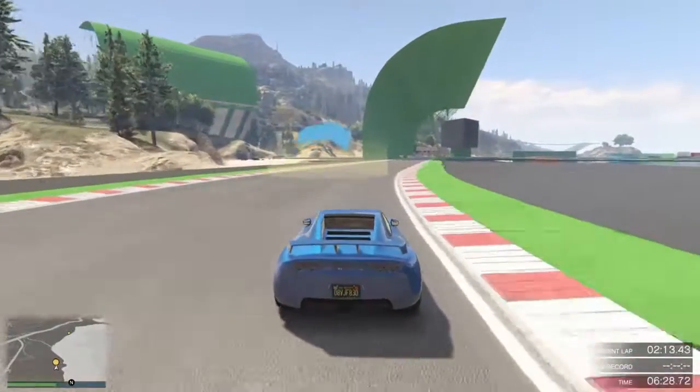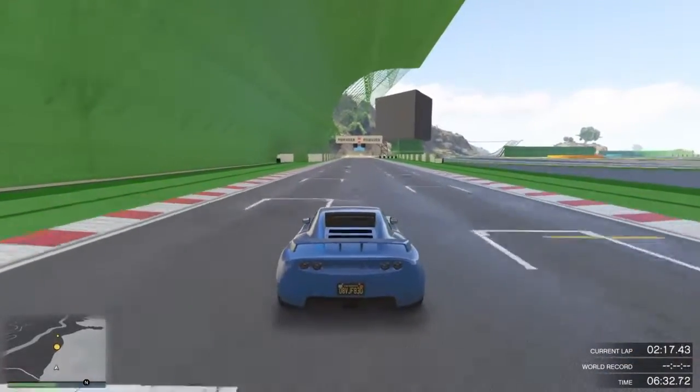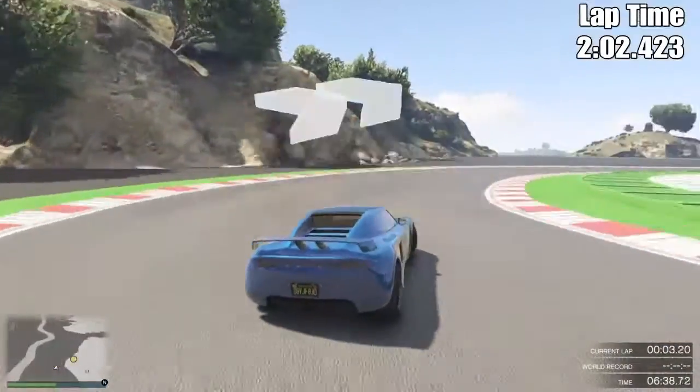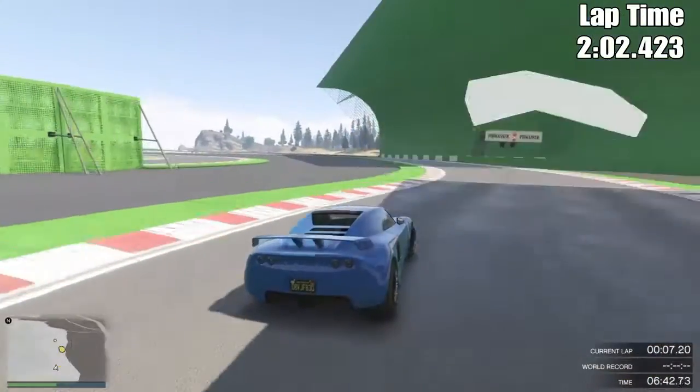What is up car addicts. This is a series where I take fully modified super and sports cars on a track to find the best lap time for proper racing. In this video we are going to be discussing the lap time of the Coil Voltic. As always I put a minimum of 10 laps into each vehicle, and in this case I achieved the best lap within 20 laps.